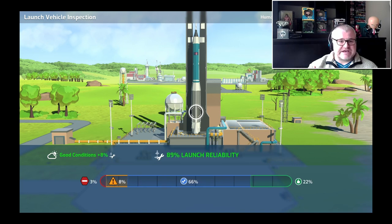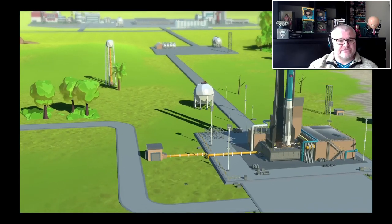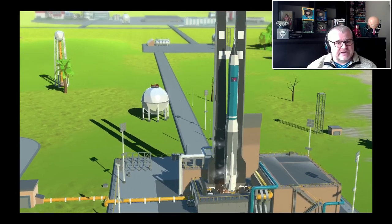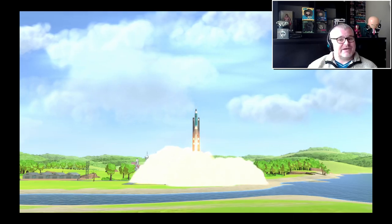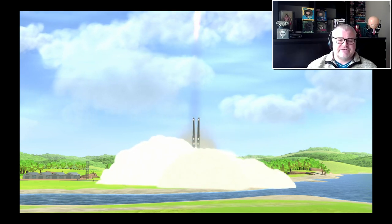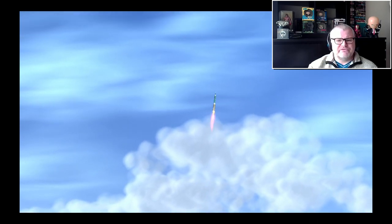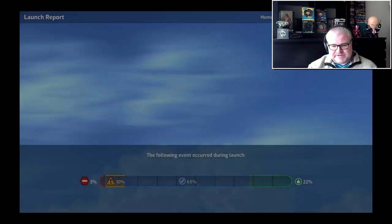As you can see here, the launch is about to take place, and you've put a lot of resources — and sometimes quite a bit of time in research — into these launches. So you're on tenterhooks when they're taking off, praying that nothing's going to go wrong. It does give you a little buzz; the hairs on the back of your neck stand up. They really do capture that feeling when there's a rocket launching into space.